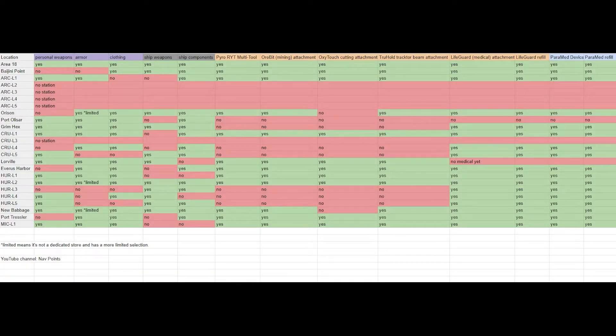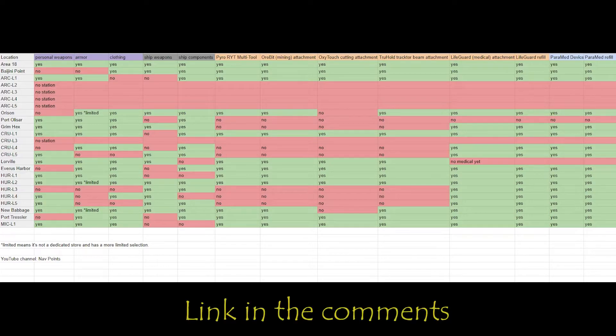Here is a spreadsheet of the locations that have these items. Notice that some locations are listed as limited. This means that you can get the item in some form at that location, but there is a smaller selection to choose from and sometimes only one armor type, usually light armor.